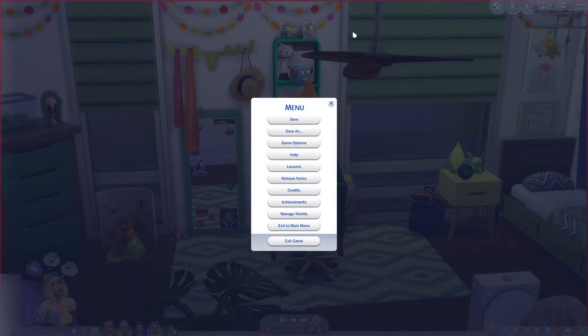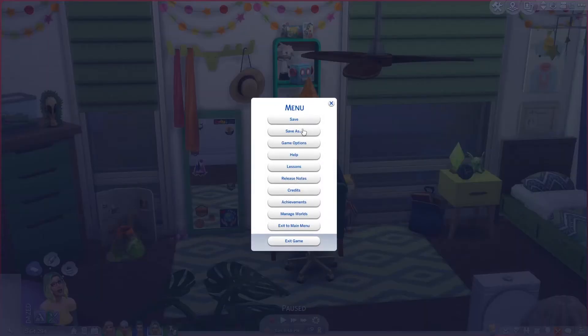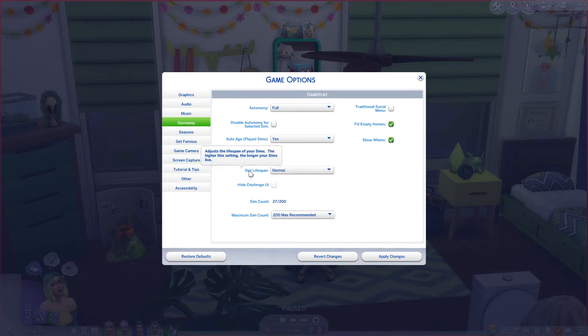But I have a fix using MC Command Center. If we go into our regular gameplay settings — game options, over to gameplay — you can set your sim's lifespan between short, normal, and long, which changes the overall number of days. I find normal is unbalanced and a bit short, but long is just way too long for my personal taste, and I don't want to play with aging off because I like the other sims around me to age up too.